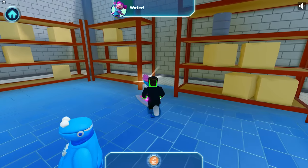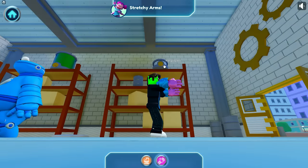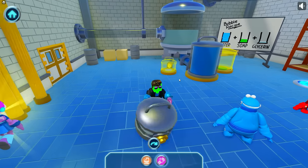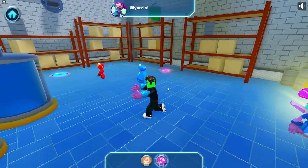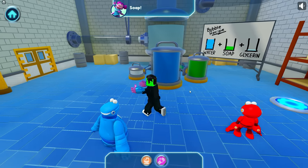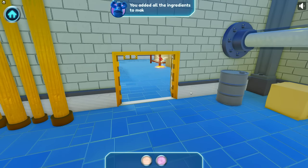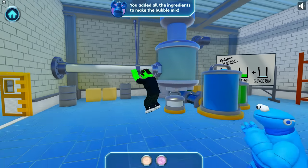Let's go get the next one! Stretchy arms — let's use these to grab more ingredients! It goes right there! Stretchy! One more to go! You solved the problem! You added all the ingredients to make the bubble mix! Yay, we did it!